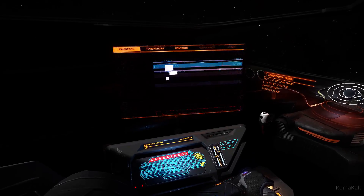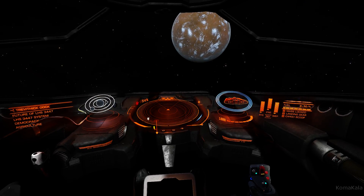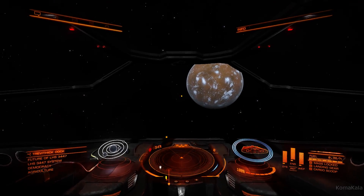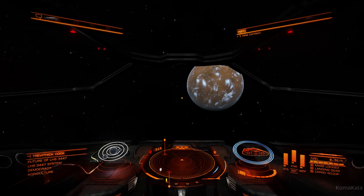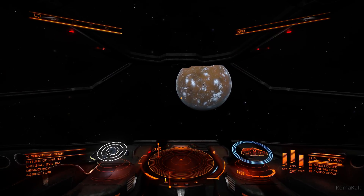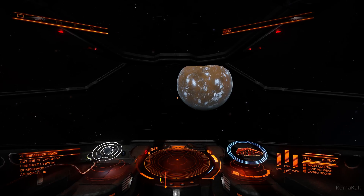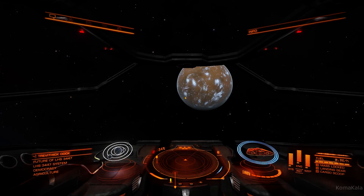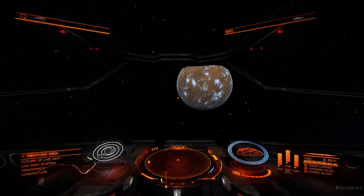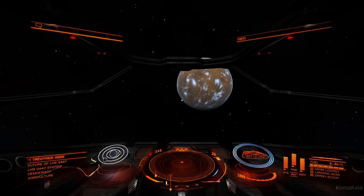This game is designed for use with a HOTAS — Hands-On Throttle and Stick. I used one, but found I had better results using a keyboard and mouse. Two more flight controls to know: lateral thrust is Q and E — hold Q and your ship slides left, hold E and it slides right. You also have vertical thrust: R for up and F for down.